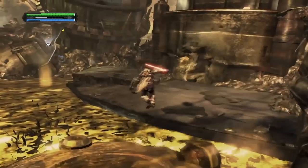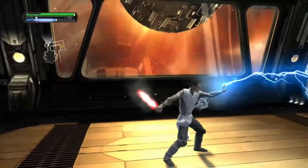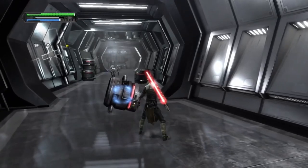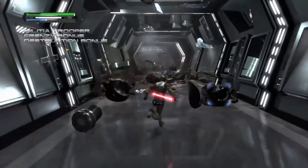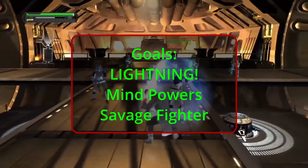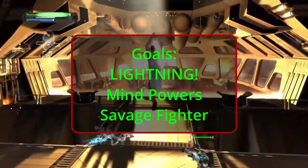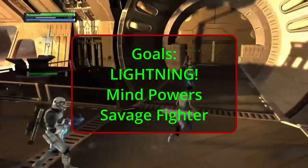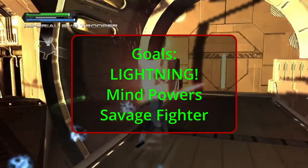Galen was introduced in Star Wars Force Unleashed, one of the greatest Star Wars titles, as Vader's secret apprentice. Trained in the ways of the dark side, Galen is a monster in combat and completely relentless in completing his mission. Our goals today will be to unleash the power of the dark side — enough lightning to power Cincinnati — the power to throw or launch objects, and to unleash savage combat.